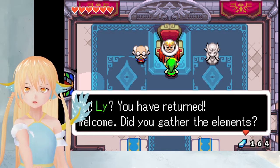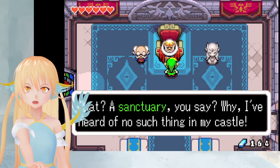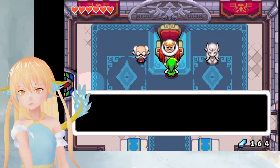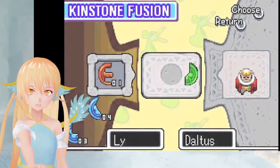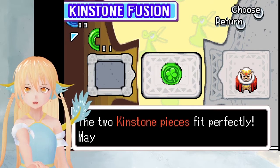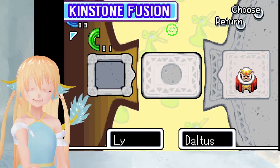Welcome. Did you gather the elements? A sanctuary you say? I've heard of no such thing in my castle. Well then, at least fuse Kinstones with me. You want to fuse Kinstones in this dire time? Well, I can see no harm in it. Oh yes, we have one. Great. The two Kinstone pieces fit perfectly. Maybe something good will happen.